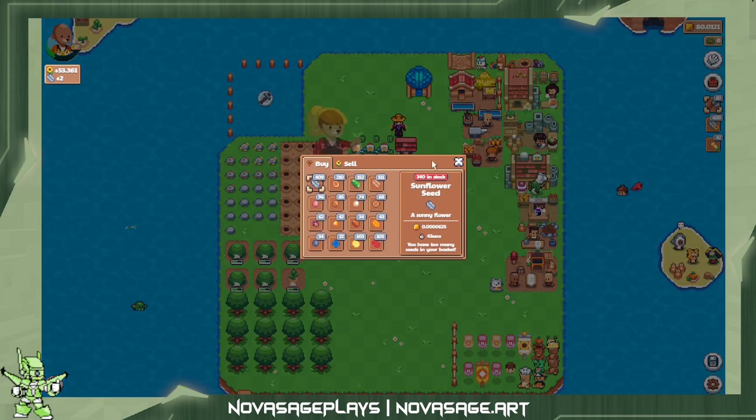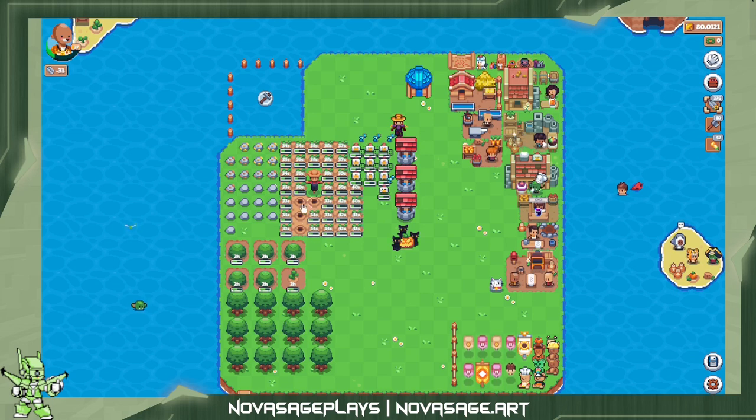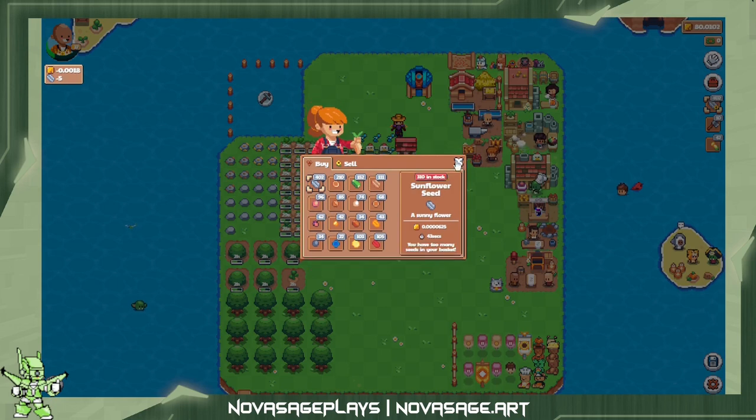Got bonus chests — sunflower seeds! We actually got enough seeds back from the bonus chest that we didn't need to buy more sunflower seeds that round. I'm going to plant some more. With sunflower seeds I try to plant the ones affected by the scarecrow last, so that way they end up coming up around the same time as all the others — makes for a cleaner harvest.